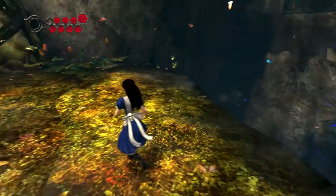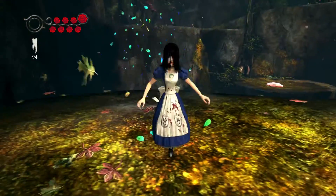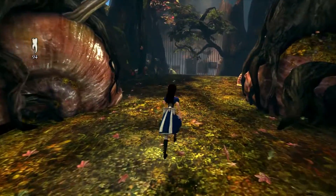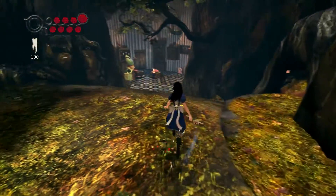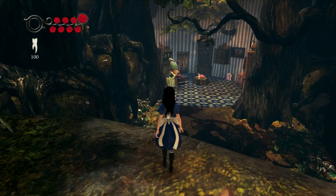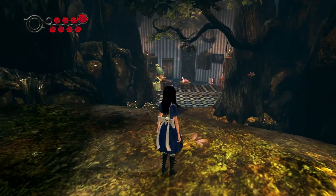That's what I mean about the dynamic jumping — it gives you a lot of options, which is good. Down here we can see the Duchess, a classic character from Alice in Wonderland.